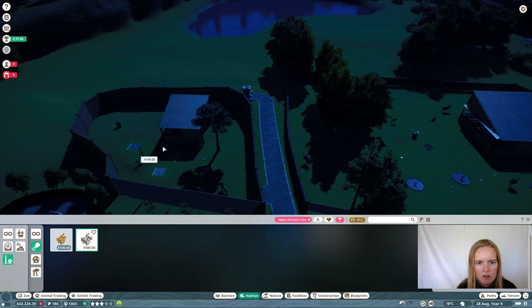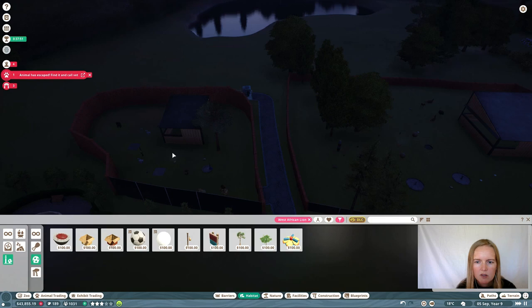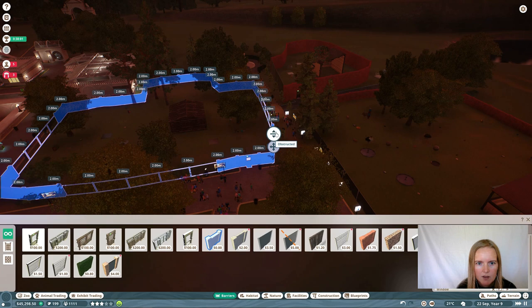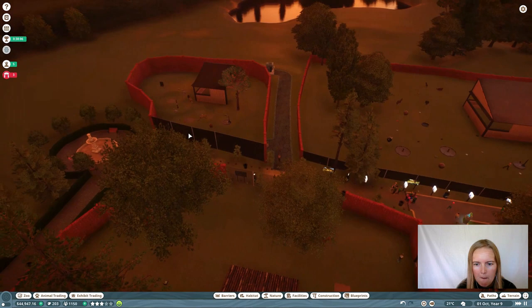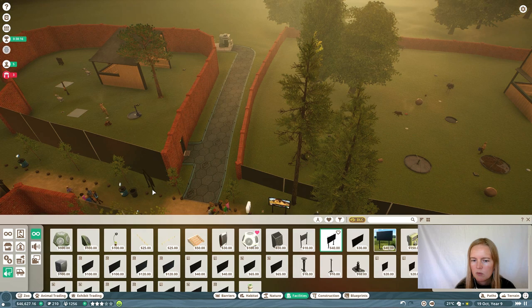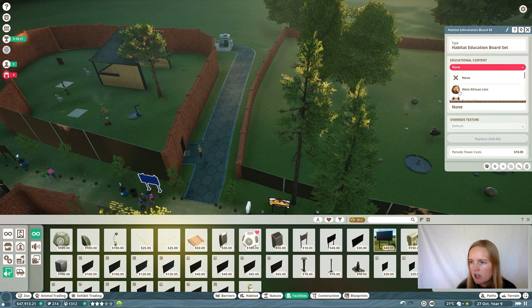There's a hyena that escaped. So we're just gonna get that fence up a little more too — because apparently they can jump the fence as well. Just add donation boxes here so we're actually gonna make some money on these lions. And a speaker — just one, because otherwise it'll overlap with the one from the hyenas. One is enough, better than nothing.